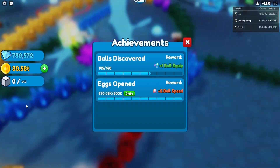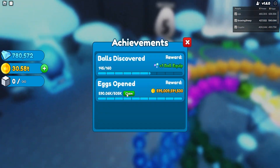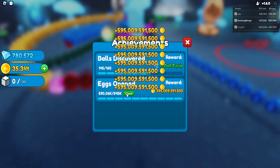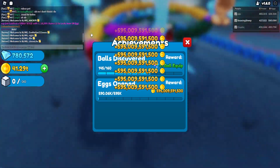But yeah, let's claim the 500K egg reward plus two ball speed. And then we have a lot of coins, which we actually do need because we're kind of getting low — we're hatching a lot.